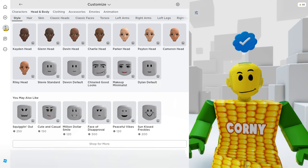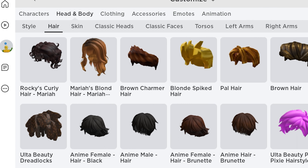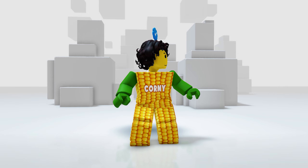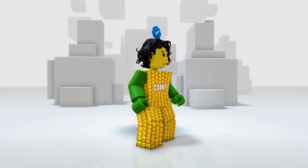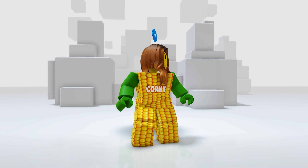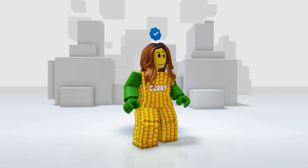Let's go ahead and check the two new free hairs. In your body and head category, here they are! The first one is called Rocky's Curly Hair — I'm loving the details, I look like a rock star. The second item is Mariah Carey's Blonde Hairstyle. It's so good to have a free item that looks premium!